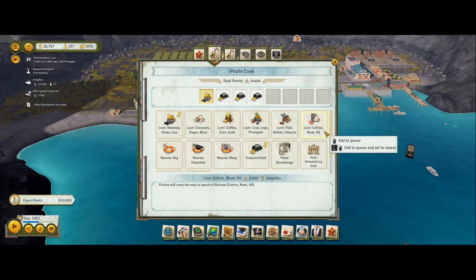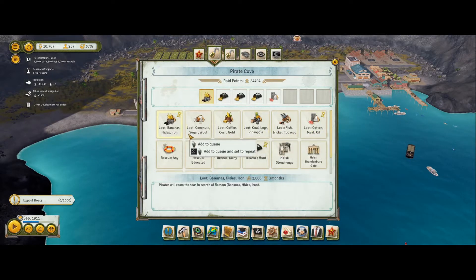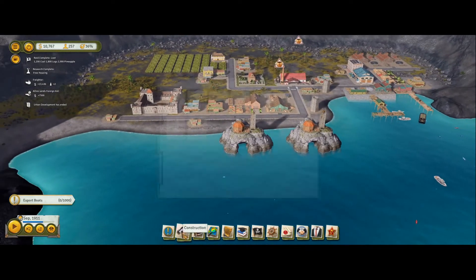Treasure hunts! Ooh, meat, cotton, and oil - let's go for one of them. What else has just been added? Nickel and tobacco, there we go. We'll add them. We're not going on the heists yet - we'll get to that.